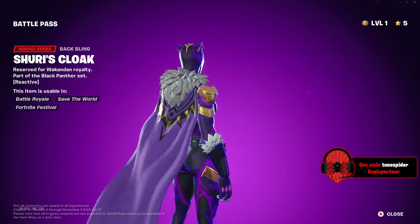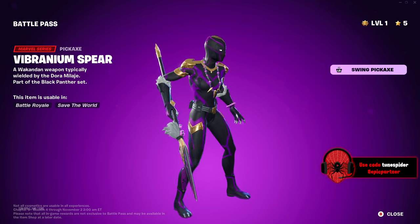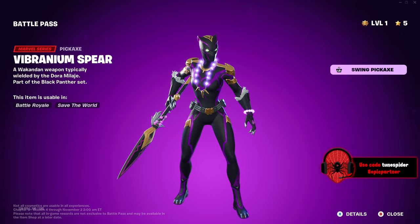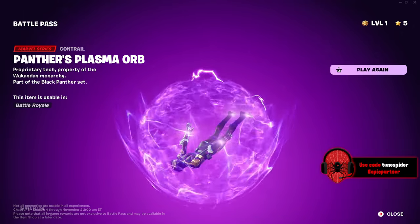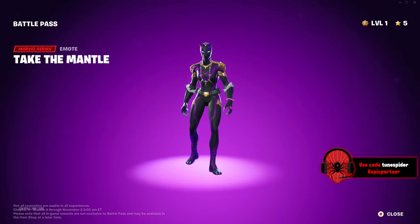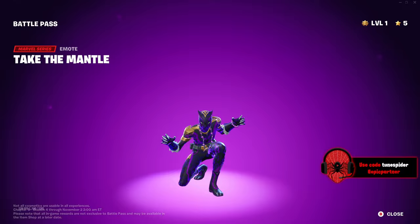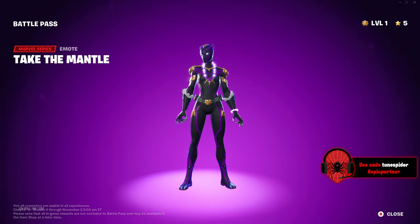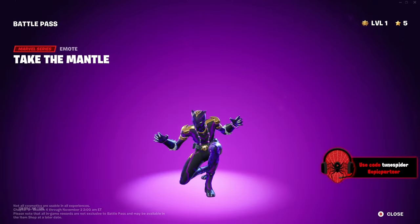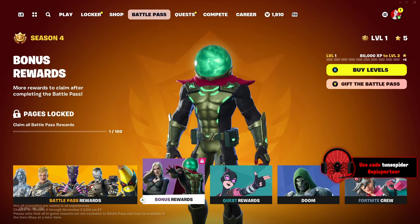Her cape looks amazing — I'm so glad they did the comic-looking cape with the kinetic glow effect. They gave her a vibranium spear, which I almost predicted in my prediction video along with most of her pages. The plasma orb effect with the eyes — oh my god, that is so good! The claws too — they absolutely killed it on her skin. It's my favorite in the whole battle pass.